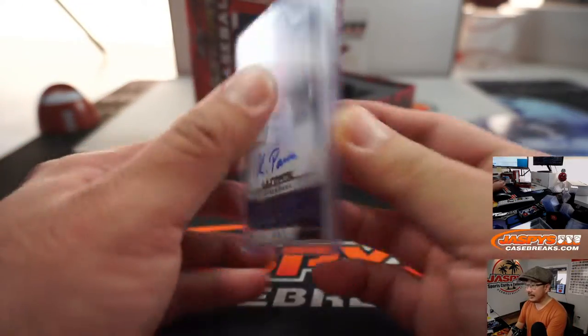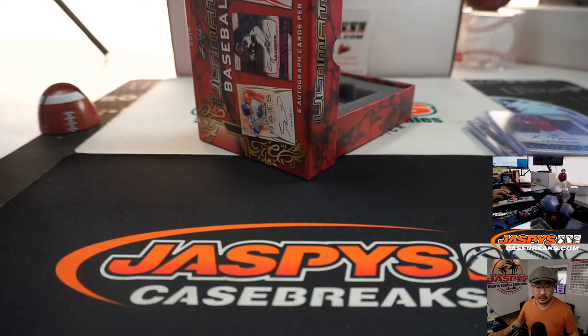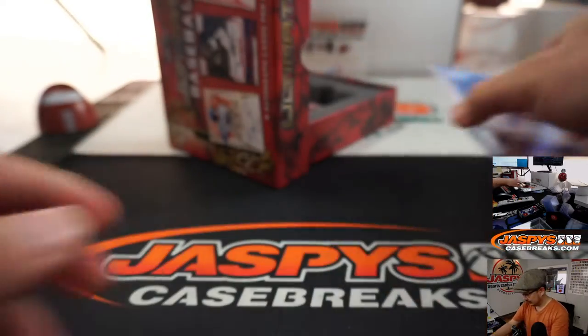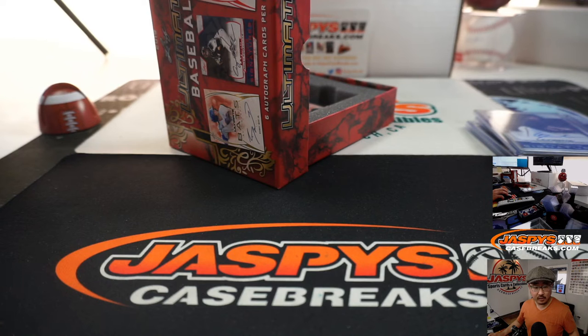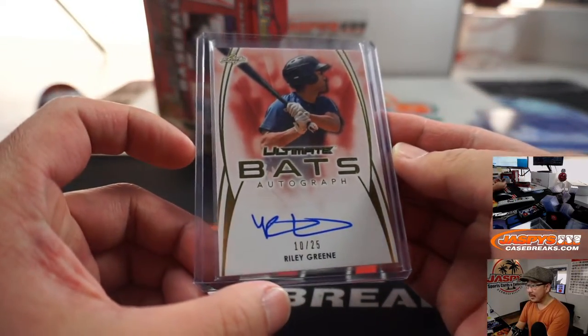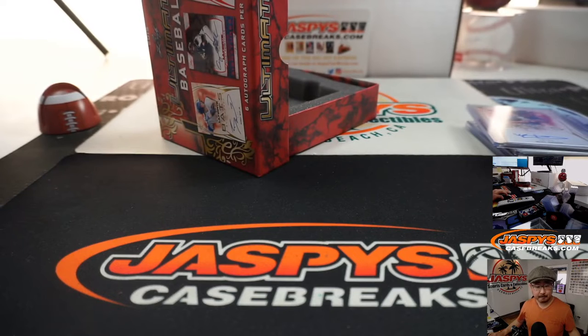Next we've got Kyron Paris — that goes to John G. Next up is Gunnar Henderson, also goes to John. So far Alexander and John G. have split the box. Last one here is Riley Green — I think a Tigers prospect, right? Ten out of twenty-five, a pretty highly touted Tigers prospect. And that goes to a third person — that goes to Jeremy C. with the Riley Green. Nice.